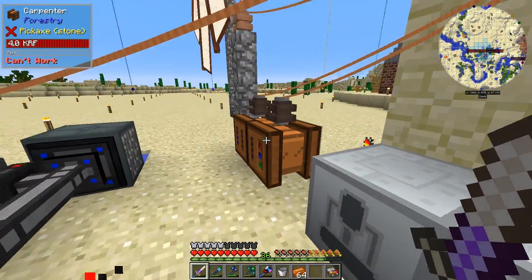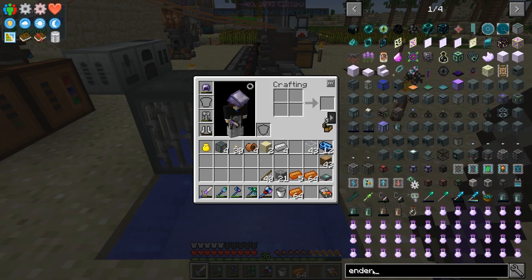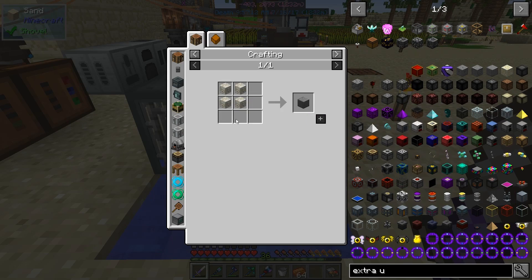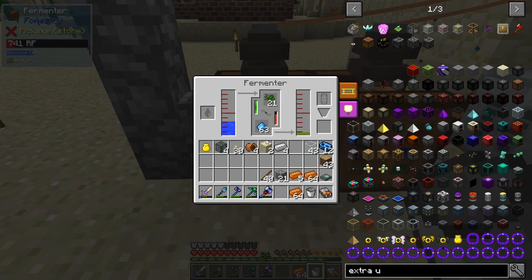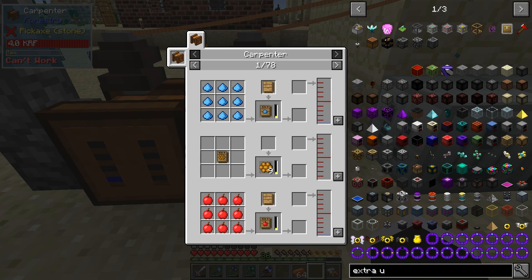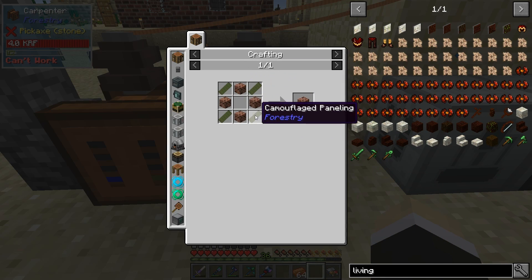We're going in the right direction. We're doing this because we want to get the automation going, and to do that — going into extra tools — when we want to do anything we need these blocks, which need the chiseled version, which need this. So that's why we're going to Botania. There we go, we're getting some good stuff. This one can now be placed in there.